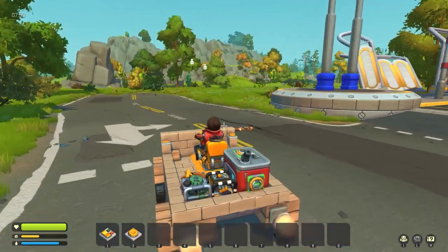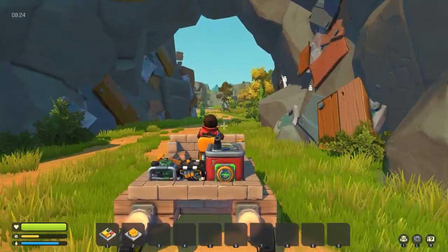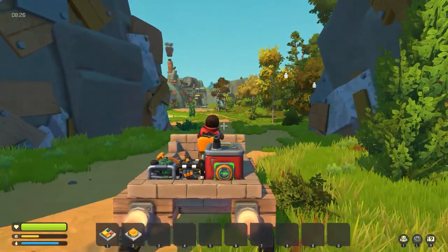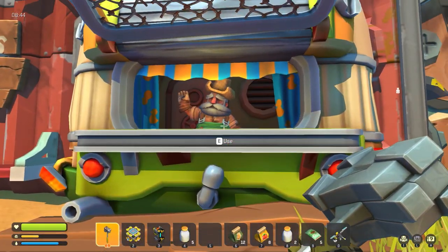So where you get the spud gun is at the merchant. If you don't know where he is, you'll want to follow the road until you see the packing station, and he usually is around that area — usually behind the packing station.